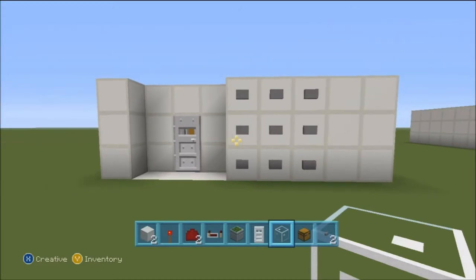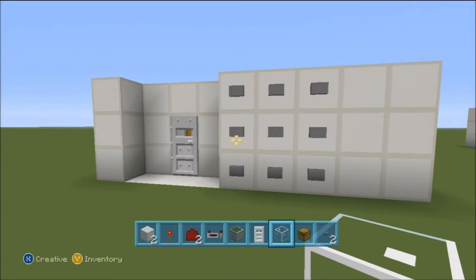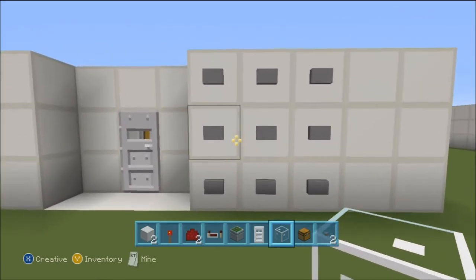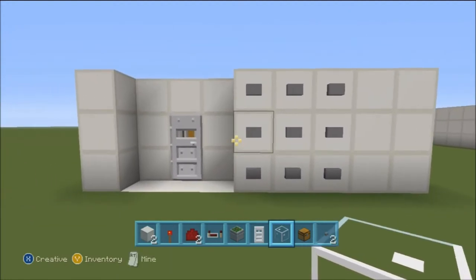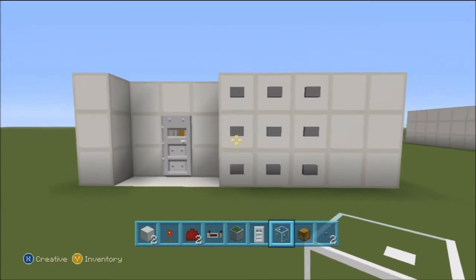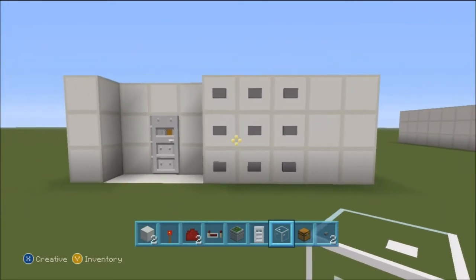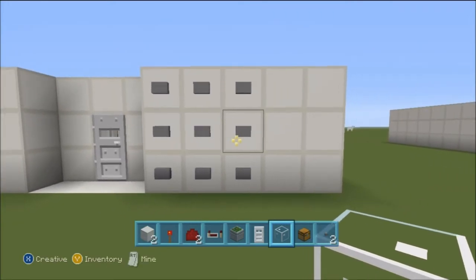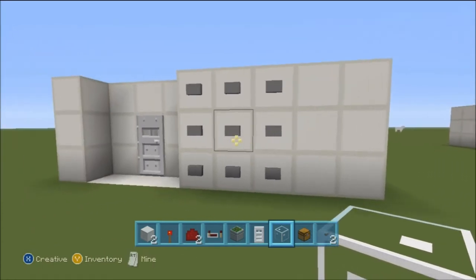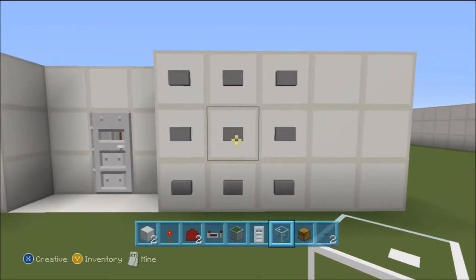Hey guys, Nateness1234 here with a new tutorial on how to make a keypad lock system for lockers, doors, any personal stuff you want to keep locked away — maybe a piston door, maybe a chest, maybe a room. I had a couple requests to do this because of factions and how the lockers were set up, and I have a couple different variations of what you can do with this, and how you can make it more complicated for just a single door or for many doors.